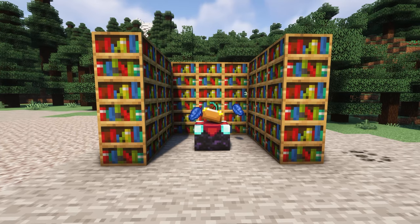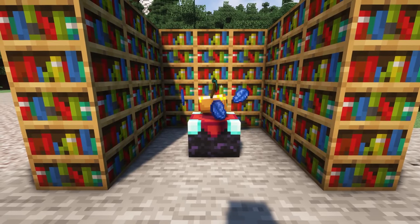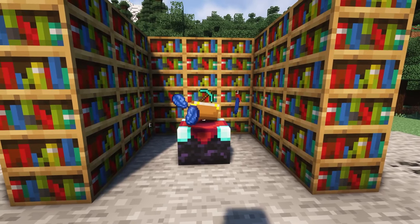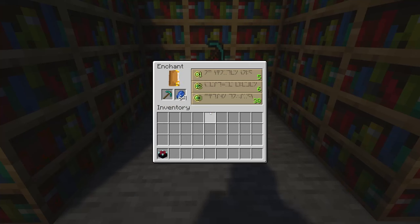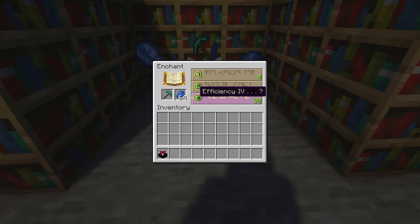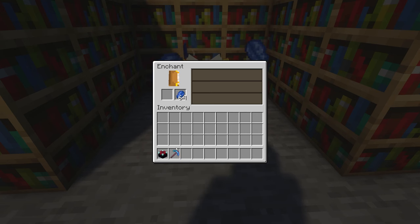Next up is Easy Magic. This mod changes up the enchantment table by giving it an inventory and allowing it to be accessed by hoppers. You can now re-roll your enchantments like in old Minecraft, and leave your pickaxe and lapis inside the enchantment table so you don't have to take them out. Items left inside actually float around the top, which is a really nice animation that adds to the magic feel. You can also toggle the re-roll feature off if you think it's too easy.